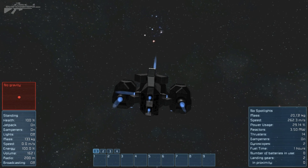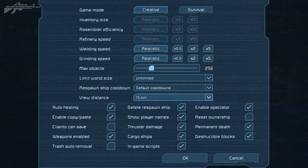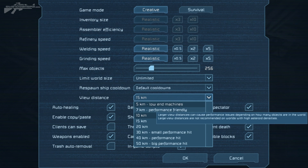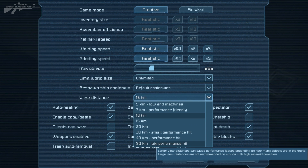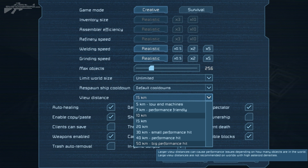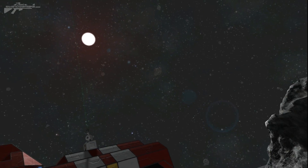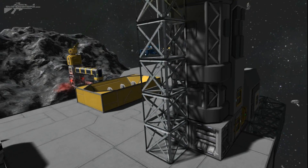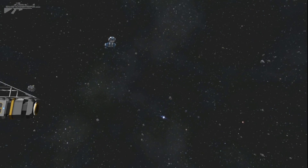Talking about distance, let's look at the view distance settings. In the advanced world settings you've got a number of different options. A very low view distance is useful for low-performance machines or even laptops. Then there are larger and larger view distances up to 50 kilometers, which has a very big performance hit. At the 50km maximum setting you can see asteroids in the distance and your screen is absolutely populated by asteroid clusters everywhere — though the more you build in the world the harder it gets to handle.